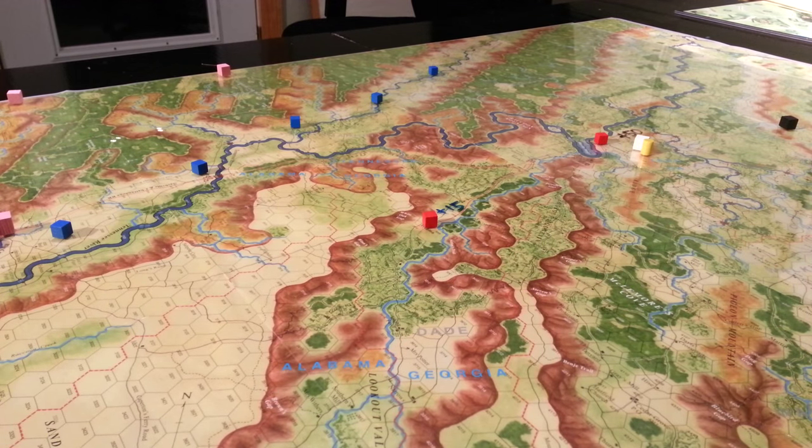Let's have a look at the great campaigns of the American Civil War. We're looking at Battle Above the Clouds, which is about the Chattanooga campaign or the Battle of Chickamauga. It deals with the conflict in around August-September 1863.